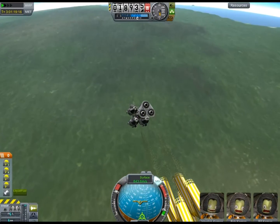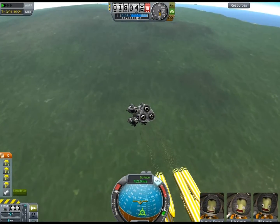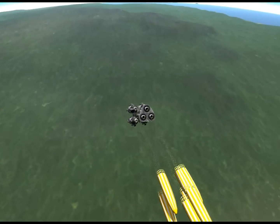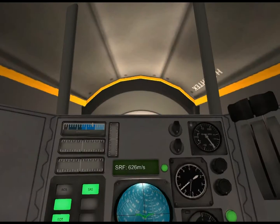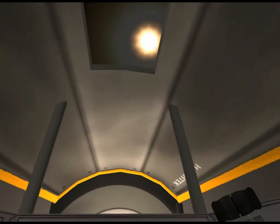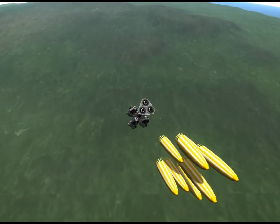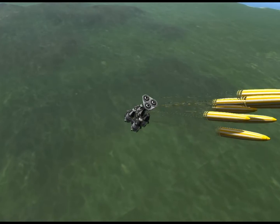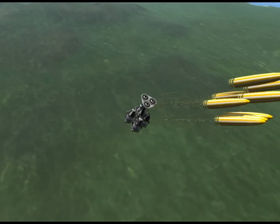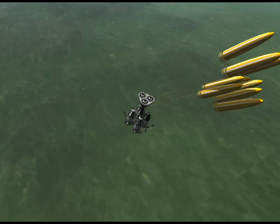Returning to normal speed. We are at 18,000 meters and descending. Parachutes are deployed. Bill and Bob are getting a little excited as we begin our final descent. There's a view from inside the cockpit. Speed is descending, altitude is descending. All systems are nominal — I love that expression.